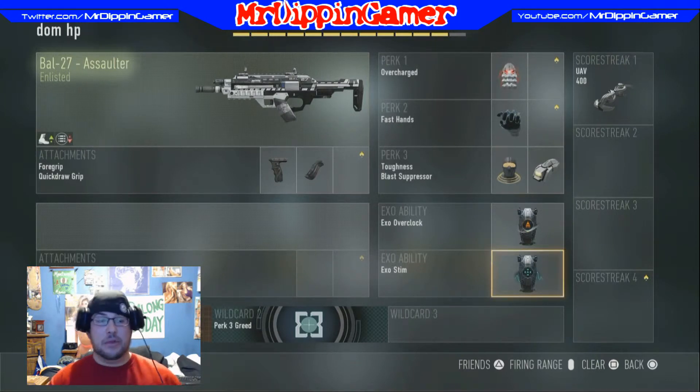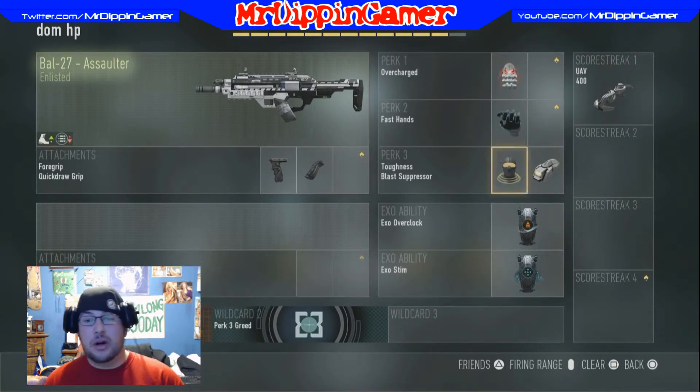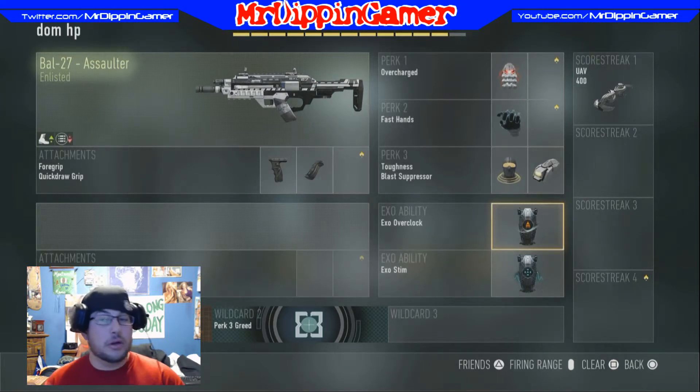For my Exo abilities I have Overclock and Stim. Getting to the B Domination point the quickest is key to winning Domination, and getting to the Hardpoint first to set up your squad around it properly is key as well — that's why I have Overclock. The reason for Stim is because when you're on a hardpoint or Dom flag you'll have people shooting at you from all directions, and being a little tougher to kill gives you those opportunities to turn around and get those kills. For scorestreak, UAV.